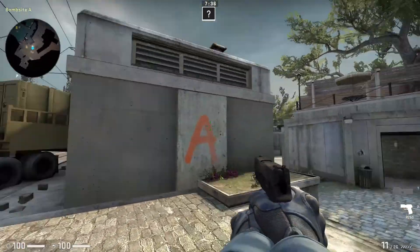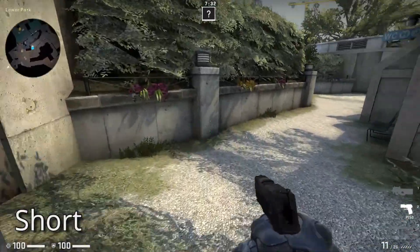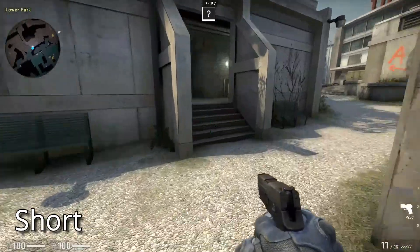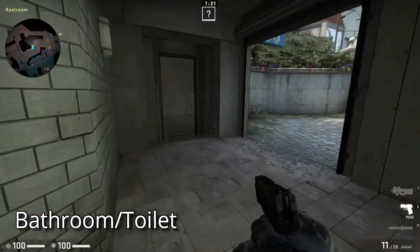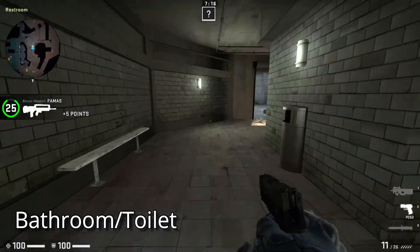And now we'll move towards the short. This region is called the short. And this region is the bathroom, also known as toilets. It has another entrance from here and extends all the way through.